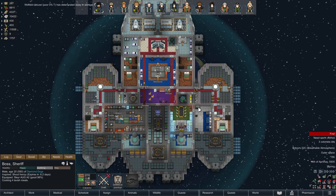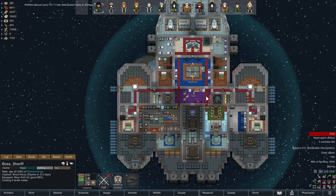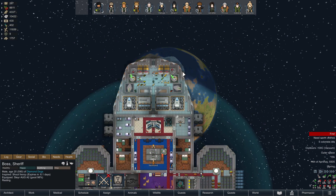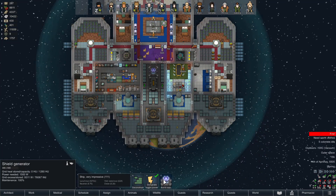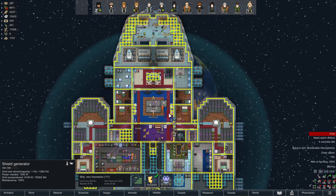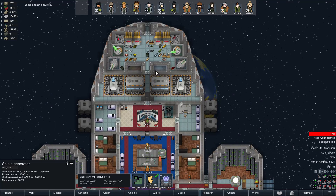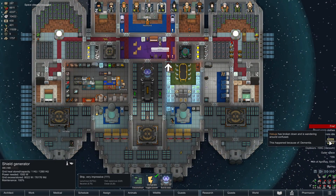Your colonists gaze in awe at the planet beneath them. Successfully launching a spacecraft is a major milestone, but you're not out of the rim yet. After having to sort some funky stuff that happened when we launched — of some note, the shield does not completely cover the entire ship, so I might need to build a second shield. But there's no room for it at the moment, which is a little unfortunate.